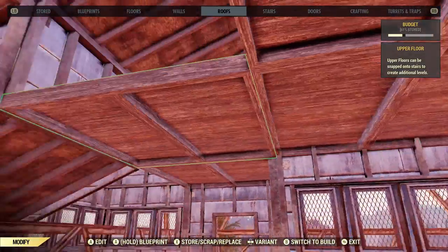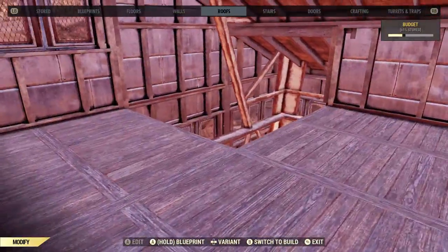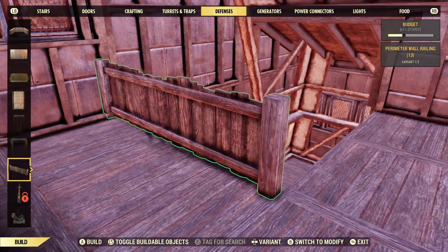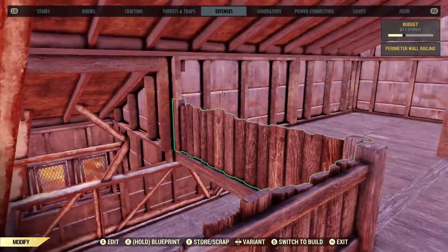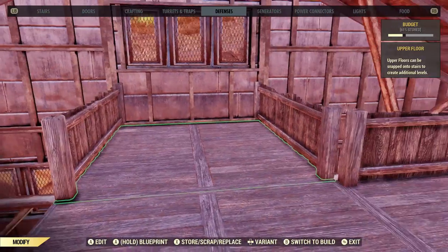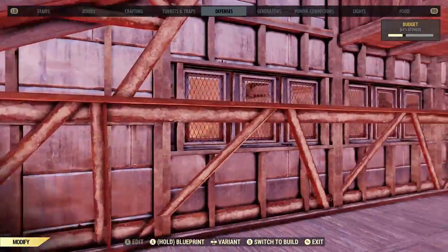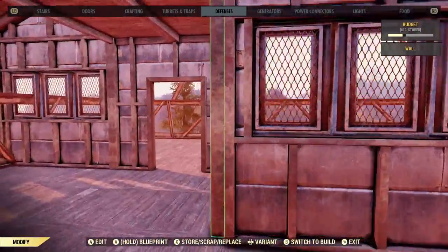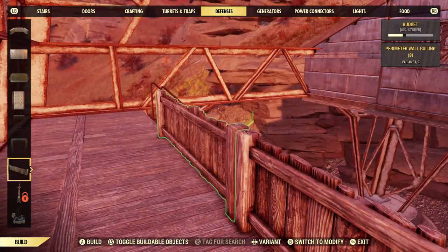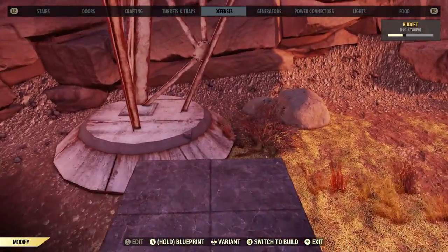You could always just leave it open if you don't want to redo your entire build. You could put a railing there and make it a vaulted open-ceiling area. You wouldn't be able to put in the band setup, but you could put instruments in the living room or out on the patio. Then I put railings out on the upper deck — that is the house pretty much finished.